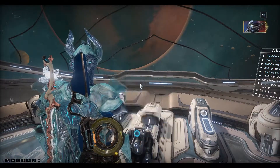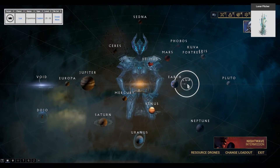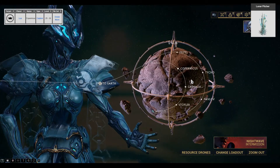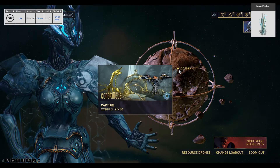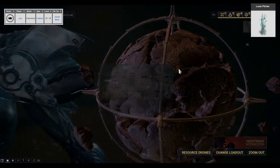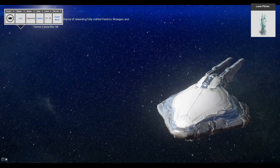So the next plant that we need is the Lunar Pitcher. On the top left you can see this comes from only one place: Lua Copernicus. This is level 25 to 30, capture mission. You can see what it looks like on the top right there.